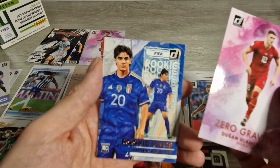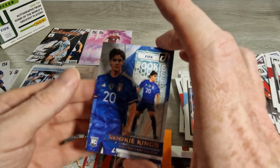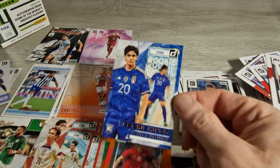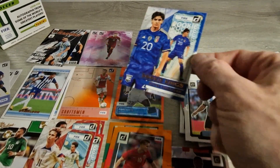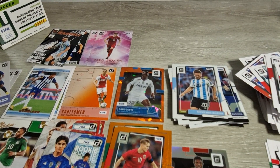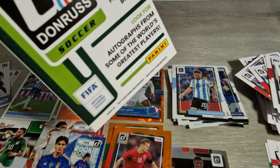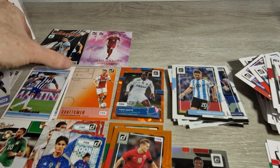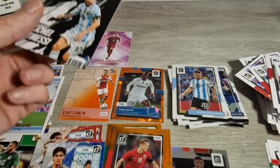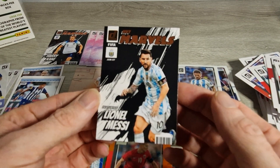And we finish off with a Rookie Kings - Matteo Cancellieri for Italy. And that is it everybody, that is the blaster. I didn't get a numbered card in this one, no kaboom or Night Moves or anything like that. But as you can see from what we've got here, it's some haul for one blaster and this is what you can expect in most of them. Something massive like what's on the box - kaboom, Night Moves, autographs - can all be gotten in it. Of all of them here, even though it's only an insert, this Net Marvels Lionel Messi is probably my favourite card. That'll stay in the collection.